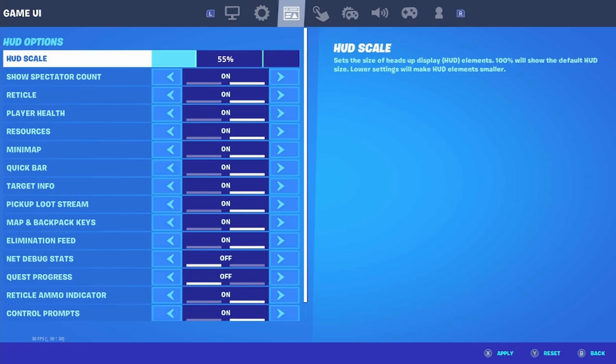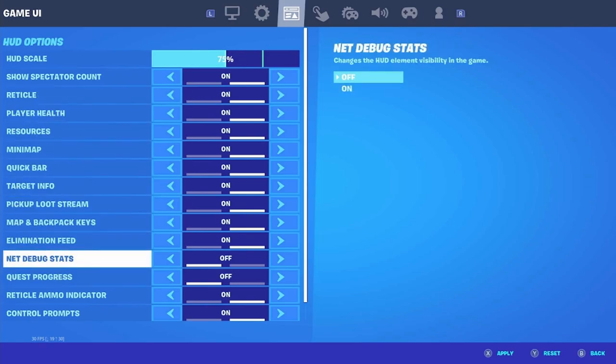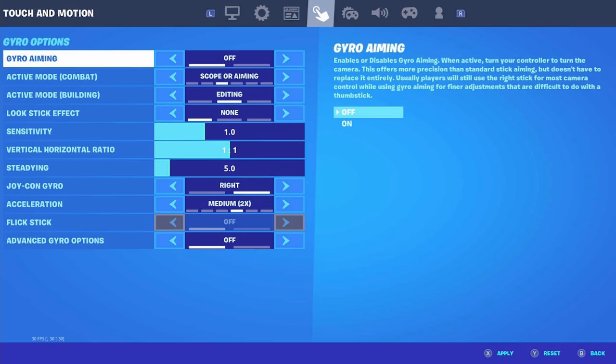For HUD scale — since I play on a monitor I have this very low, but for Nintendo Switch Lite players I suggest having it around 75 to 100, whatever you like best. The lowest possible HUD scale is always going to be better because it means the HUD takes up less of your screen, but make it big enough to see comfortably. Show spectator count, reticle, player health, resources, mini map, quick bar, target info, pickup loot, stream map, backpack keys, and elimination feed should all be turned on. Net debug stats and quest progress should be turned off. Radical ammo indicator — turn on. Control prompts — turn on. Creative runtime performance stats — turn that off.